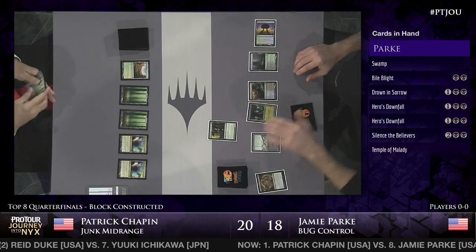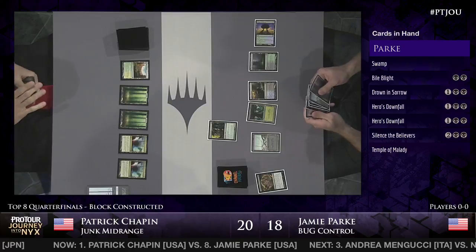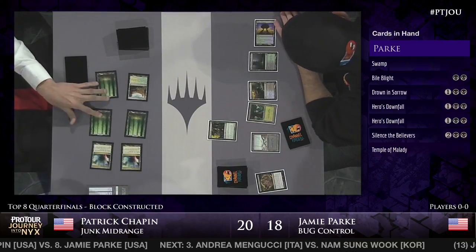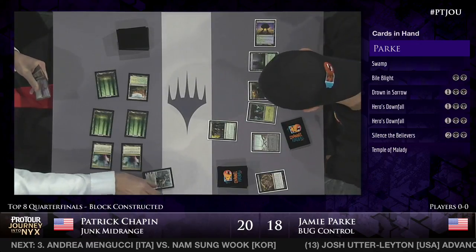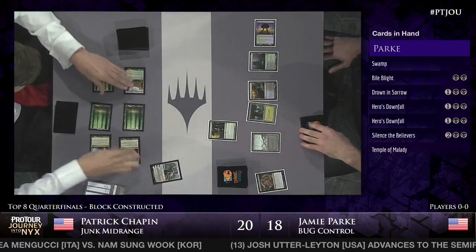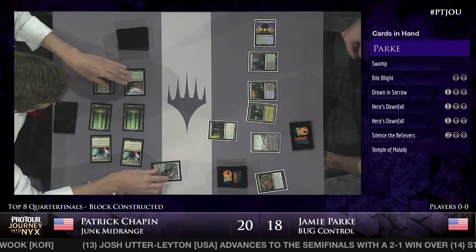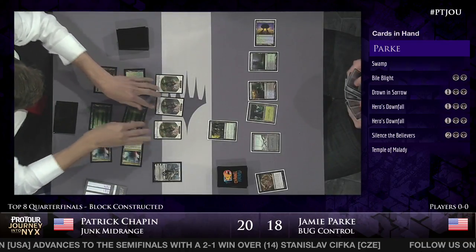No player is in danger of this game ending any time soon - we see answers and answers: Downfalls, Drowns in Sorrow, even Elspeth. Here comes Elspeth, Sun's Champion for Patrick Chapin. He's going to take a couple of damage, but it's well worth it as Elspeth is going to start making tokens and things are going to get out of hand quickly if Jamie Park doesn't have an answer - which he does.